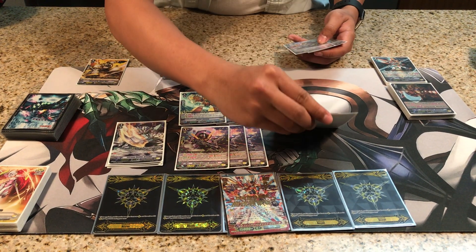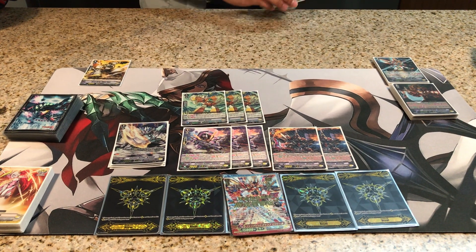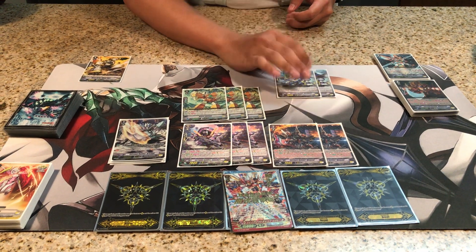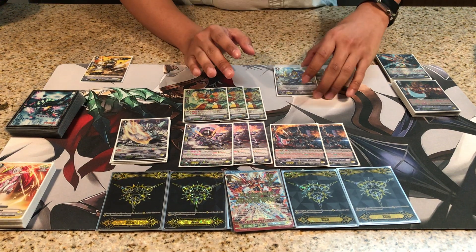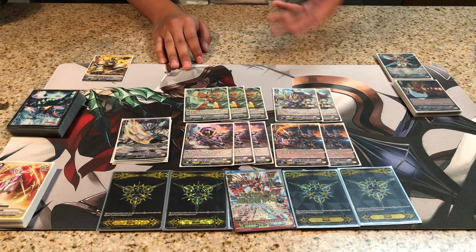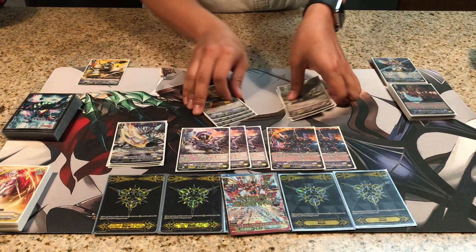My favorite card of all time: Maliaki. If they run Homily, this guy will never go to the field, but if they don't, I'm killing them. His power gain is just too crazy. I also got Gerald Hawk in there — he's just solid to have two of. He's really good early and really good late, so good enough.